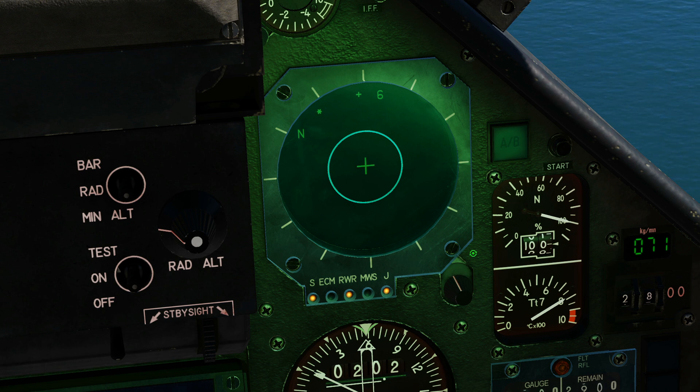Also on the panel we have a brightness knob. We also have system status lights relevant to the RWR: the S status light is lit when our jamming system is warmed up and ready for operation; ECM is lit when the jammer is actually emitting signals; RWR indicates the radar warning receiver is powered up and operating; MWS means the missile warning system is powered up and operating; and J indicates that the chaff and flare dispenser system is powered up and ready for operation.